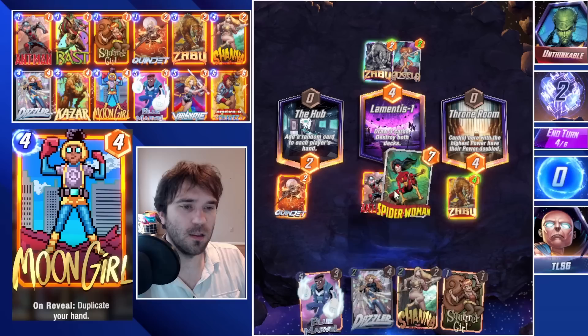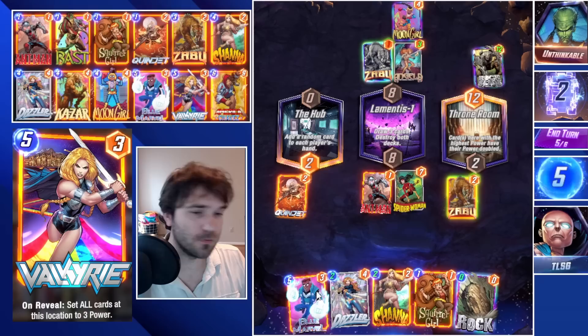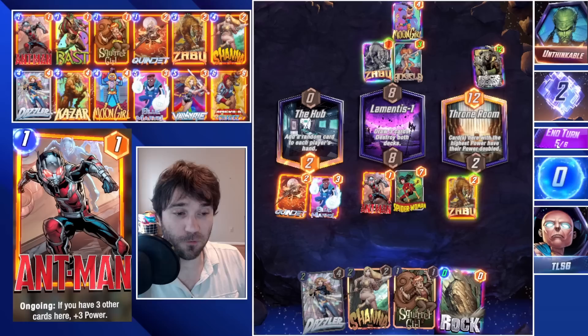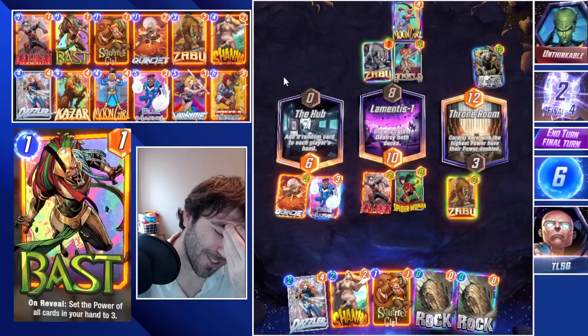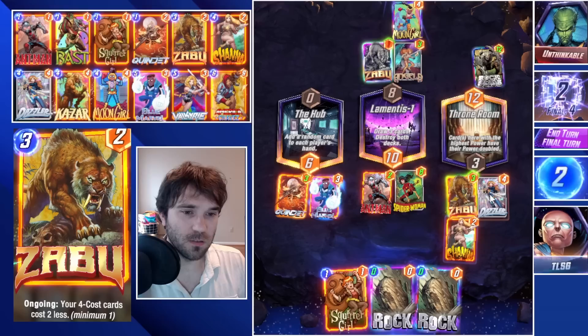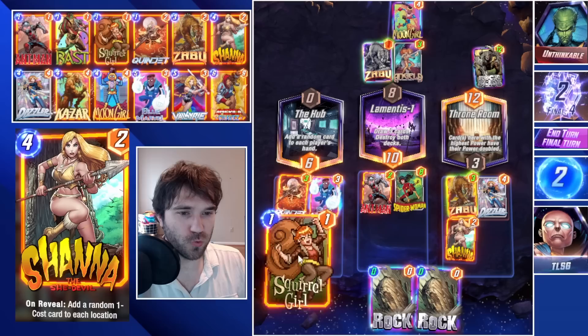We're going to hope they don't have the answers. We play Spider-Woman into Lamentus One to hurt their cards by a little bit. Next turn we focus on the Blue Marvel play. They have a double-powered Rockslide and Moon Girl as well — just unfortunate. We play Blue Marvel into the Hub; we can play the Rock for free whenever. They skip — they could play the free... oh, they have the double She-Hulk! Dazzler will actually be 11 power, more than their She-Hulk.